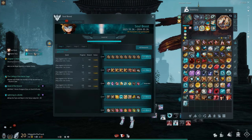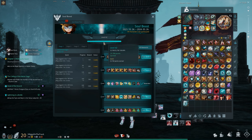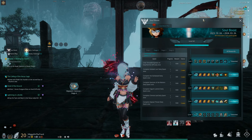When you click on the Soul Boost tab, you will see some quests. Each quest you complete will give you points. Those points go towards a progress bar, and every time you complete a level, you will get the corresponding rewards. I'm going to walk you through the Soul Boost quests so you can complete this really fast.